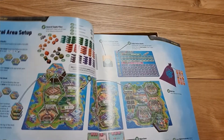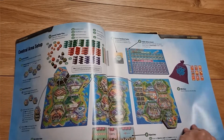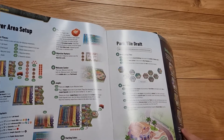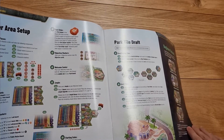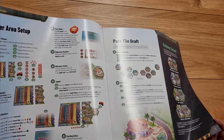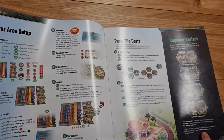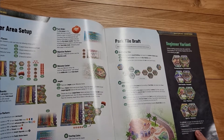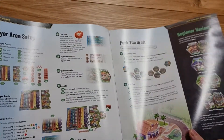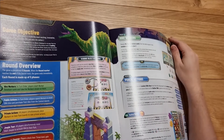Cool rule book, lots of meeples that we can see there already. A very different setup. Another minor criticism I had of the first game was that everyone's park boards were kind of the same. Whilst you get a bit of difference in terms of what attractions people bought and what dinosaurs they had, you generally looked much of a muchness. Whereas this one with the hexes and everything, it's got the potential to look very different.